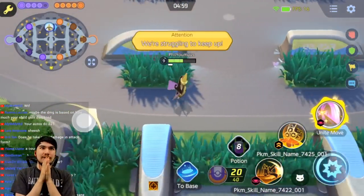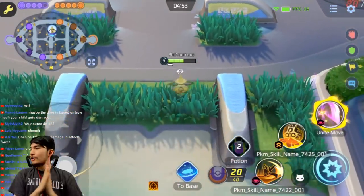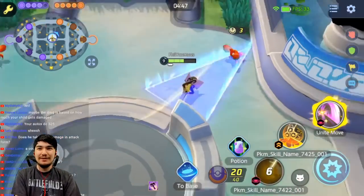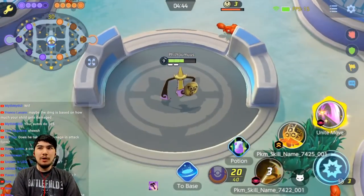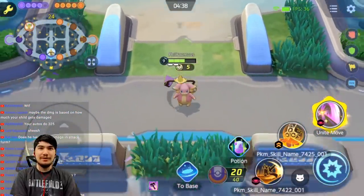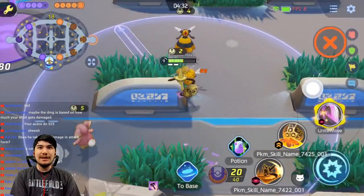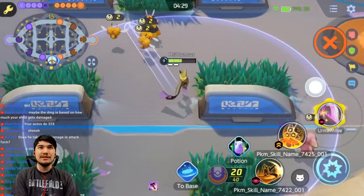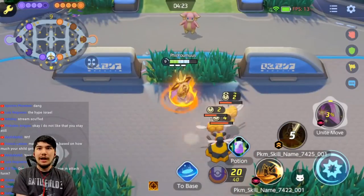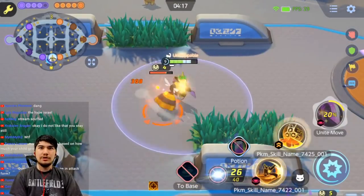At level nine we got the unite — let's try the unite on the bottom bees and see how it looks. I don't know what the unite could be called — maybe Super Secret Sacred Sword or something. Let's test out this unite move — it looks crazy in the preview. It is a very very thin skill shot with pretty decent range. It's a quick slash — it deals damage and knocks up. Looks a little bit underwhelming actually.